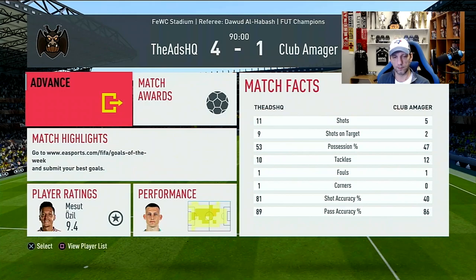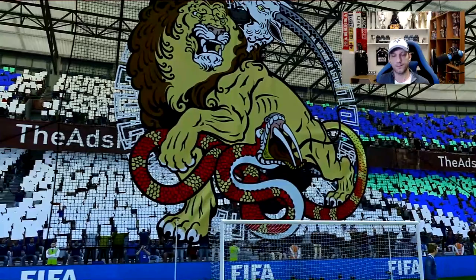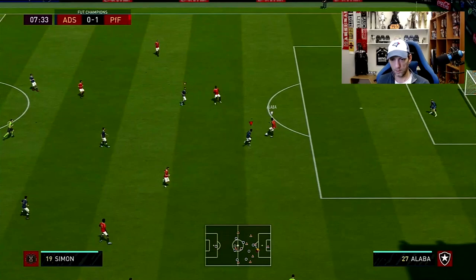Third opponent — a very nice team with special cards, including Messi and Griezmann, with a nice Bundesliga hybrid. This game we're going again in the 4-1-2-1-2 narrow, but this time playing Eggstein in the CDM position with stay-back-while-attacking instructions, and the chem style has been changed to a Shadow.